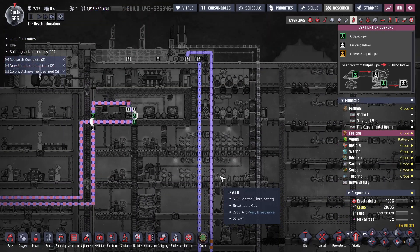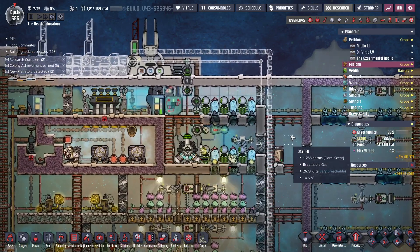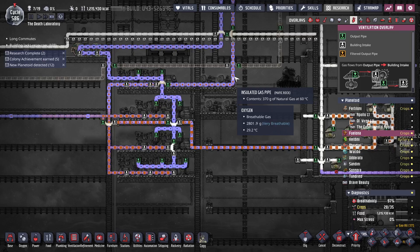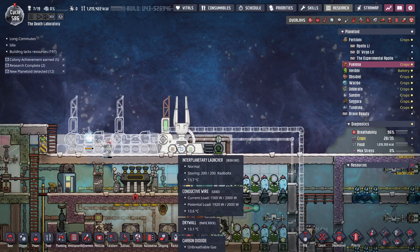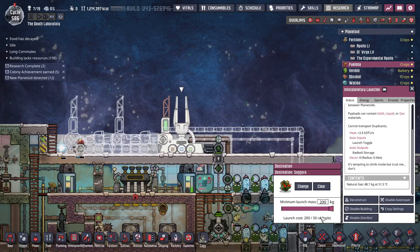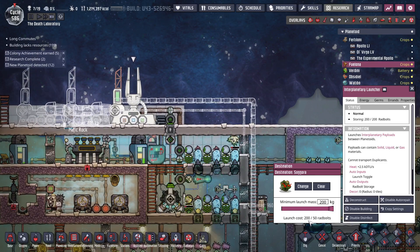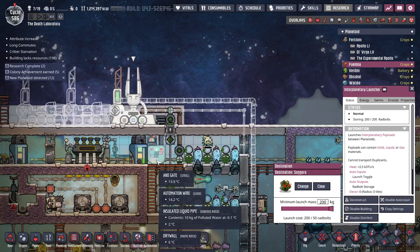Here comes the first pipe of gas — now I've got this set all the way up. Everybody over here is getting shot. When all the generators are running I don't quite get a full pipe out of it, but I don't care because this is going to shoot when it hits 200 anyway. I just need to shoot fuel. Does launch cost 50 and I have 200, or does launch cost 200 per 50? I think it's 50 rad bolts, but we'll find out once it gets to 200 kilograms.